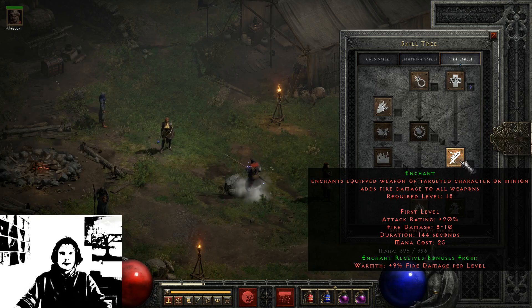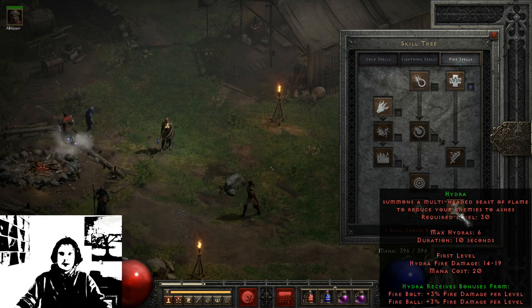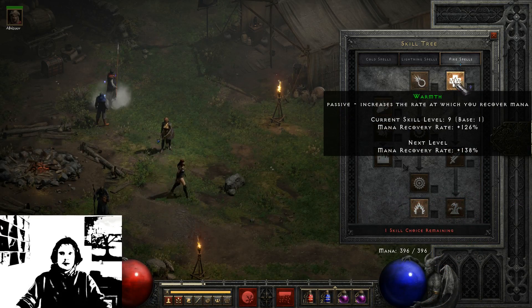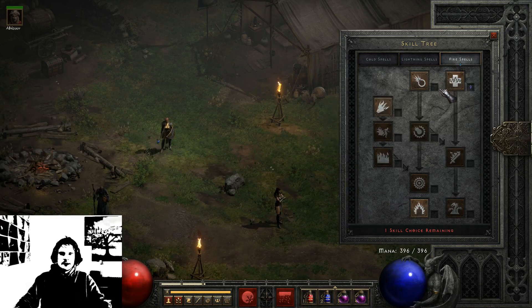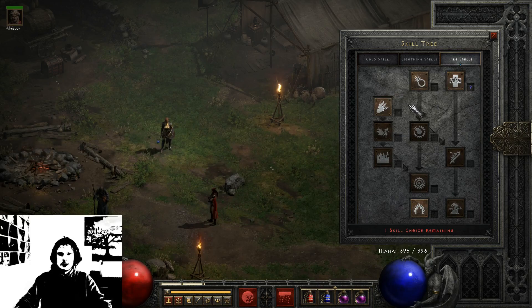Enchant can be very fun — you can enchant allies and yourself, giving them fire damage and more attack rating. Hydra is a nice multi-headed beast of flame skill that deals damage, especially good in the beginning. Later in the game you don't really need it. I only have base 1 in Warmth but get 9 from plus skills on items. Late game I would not recommend investing much in Warmth. Overall, fire is very good, very strong, with nice effects and animations.